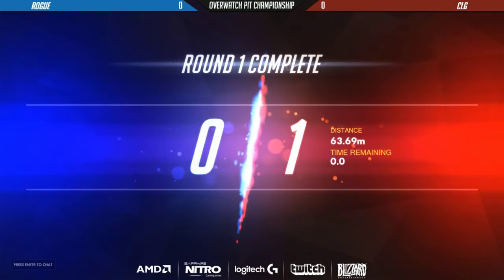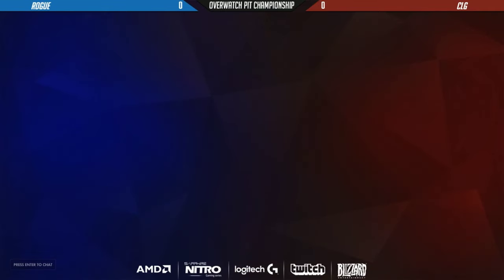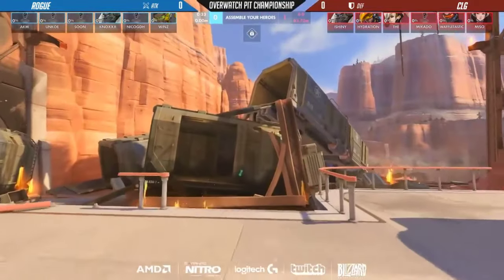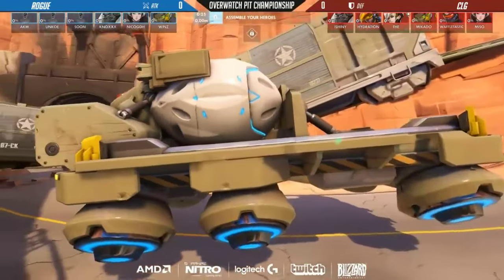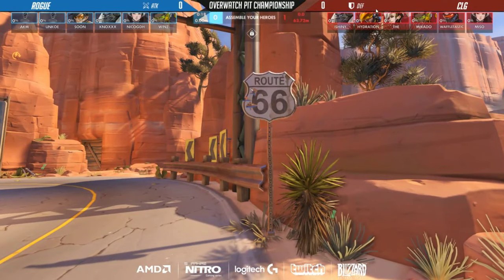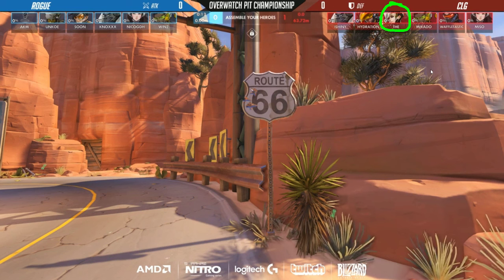So, just to remind everyone: Rogue versus CLG, Overwatch Pit championship semifinals. Now we'll jump straight into the reverse — CLG's on defense and Rogue is on attack. CLG's going to pick a lineup here. This is indeed their final lineup — very similar to what Rogue picked before, except they have Pharah here instead of Tracer, and they're running a Mercy instead of Zenyatta. So this Mercy is going to be a lot more durable than the Zenyatta was.